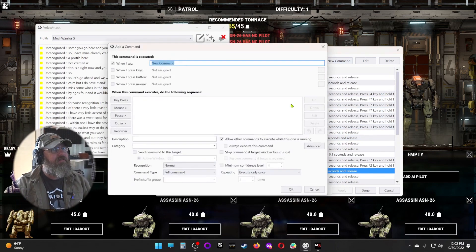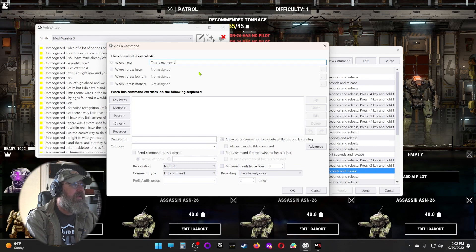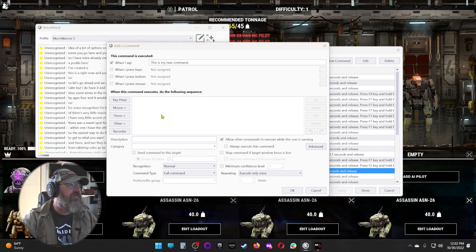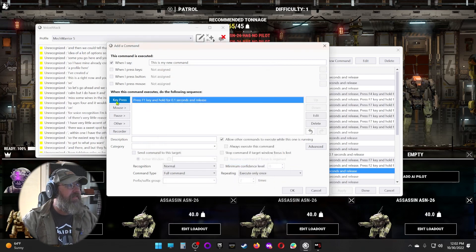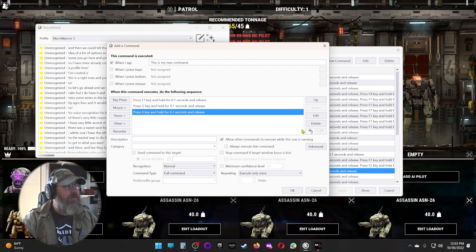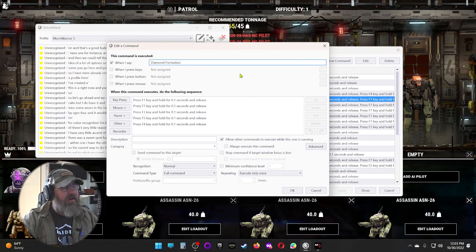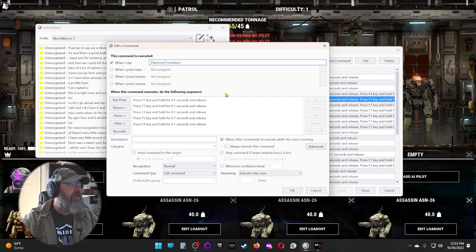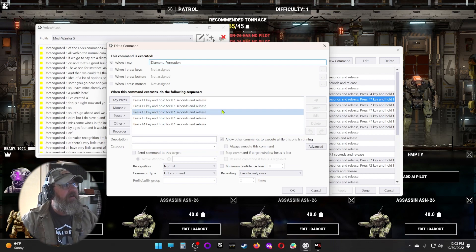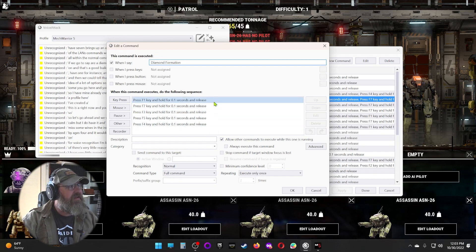When you go here and create your commands it's pretty easy — you have a lot of options. So if we do a new command, we could click on whatever we want, name it, and tell it we want to hold keys down, let keys up, whatever it may be. For example, a straight key press F1, and then stack those — say after that we want G, then 8, and so on. For a diamond formation command within the tabletop rules Lance commands, we need to hit F1 for all units, F7 brings up an additional menu, F3 is change formation, F5 is additional formations, and F4 is the diamond formation.